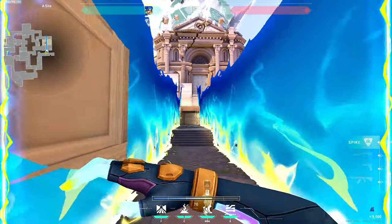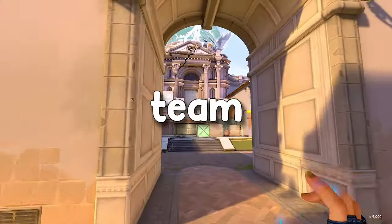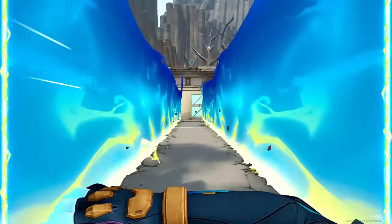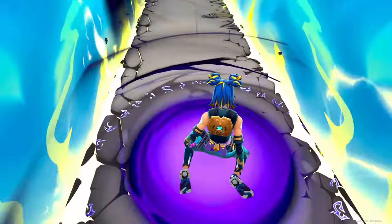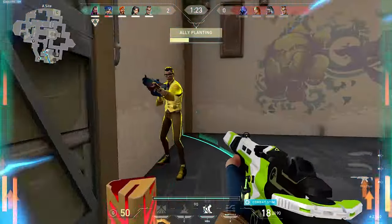How to use the wall effectively: you can use the wall to get into their spawn quickly without anyone seeing you. However, this does not help your team clear the site in any way, so it's a high risk, high reward play. You also have to be careful of people going through your wall and killing you while you are running, so make sure to stun certain places your enemies could be to prevent this.